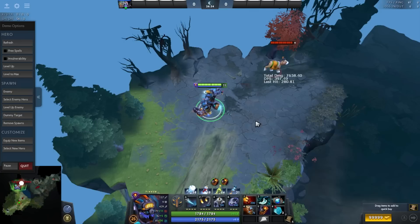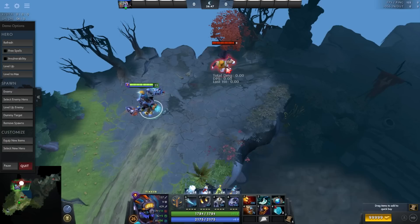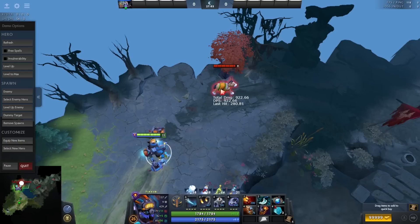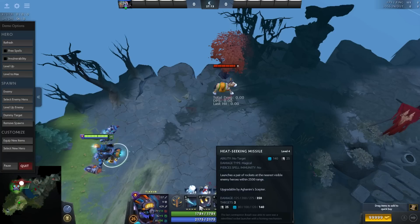The other way to perform the combo is by using Missile and Dagon first, then ending with Laser. You can actually use Missile and Dagon at the same time — it's really easy with quick cast. Just hover your mouse pointer on the enemy and click both hotkeys simultaneously. So you can do Missile and Dagon at the same time, then Laser. Or, as some people do: Dagon first, then Missile, then Laser — or Missile, then Dagon, then Laser.